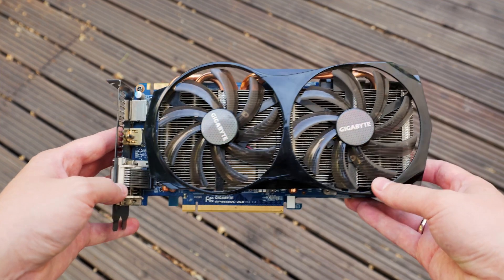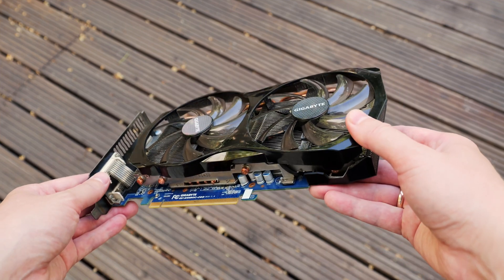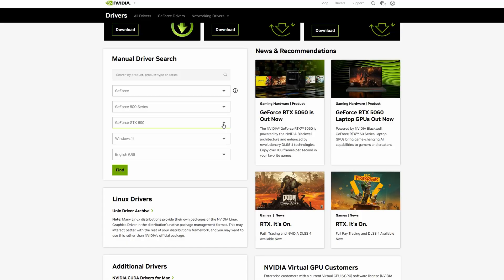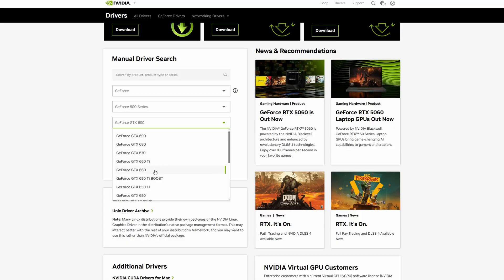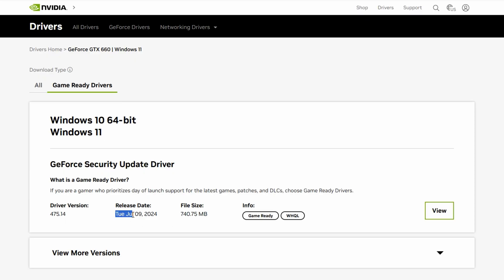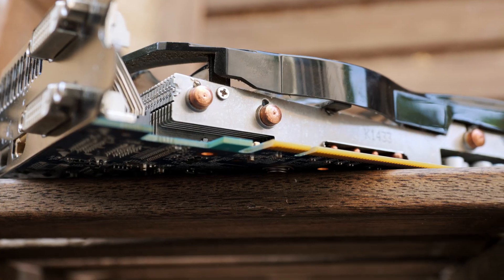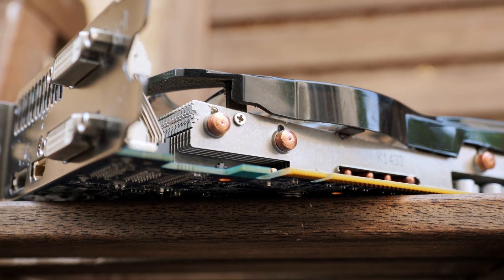The GTX 660 was released in 2012 and now can be bought for around $10 or maybe $20. Its predecessors from the 500 and 400 series are no longer supported by Nvidia, but the 660 is still receiving driver updates. In this video I want to see whether modern upscaling algorithms can save this graphics card and make it possible to play new games on it.